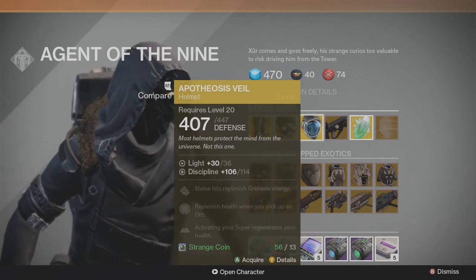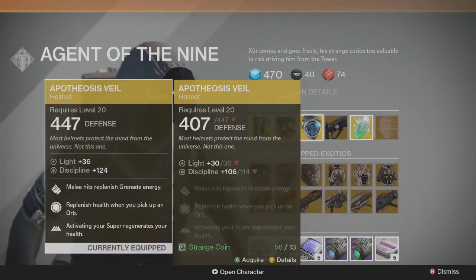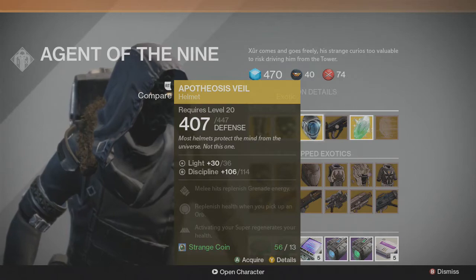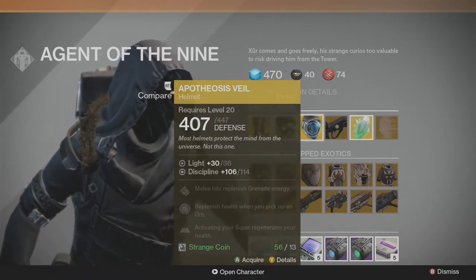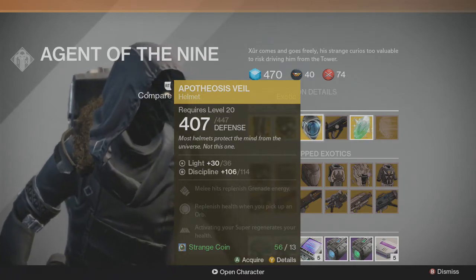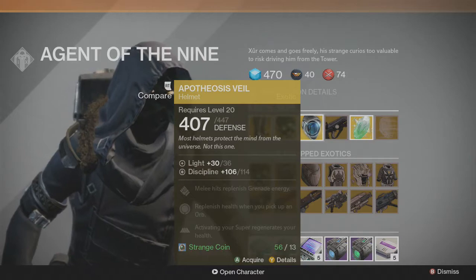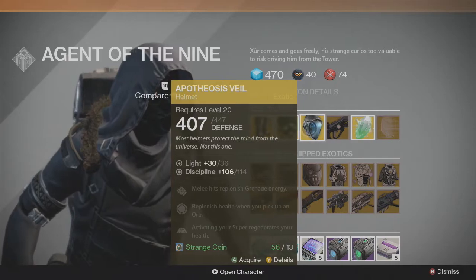And then the Apotheosis Veil for the warlocks. The discipline is lower than what I have right now, but it's still pretty good. I'm pretty sure he's sold this helmet before, or maybe not. But it's a great helmet, again for Crota's End or anything like that. It's pretty good — I would buy it if I was a warlock and an exotic collector.